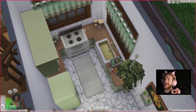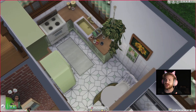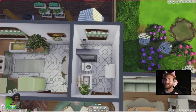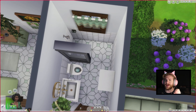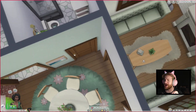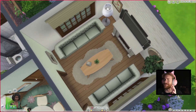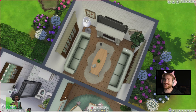This beautiful cluttered kitchen with all of the cups — if they are clean, they're just not put away. And then here we have our second bathroom, the downstairs one, with just our secondary shower.